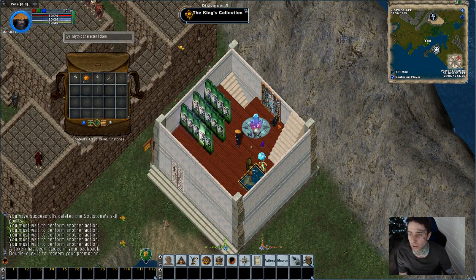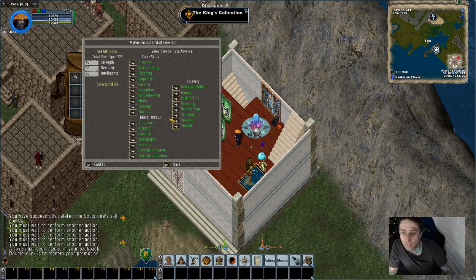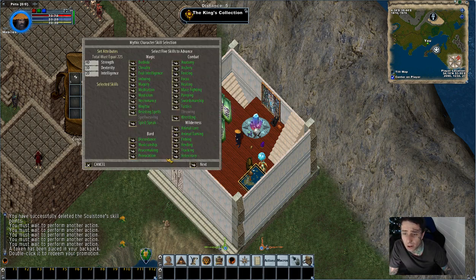So once you click — I'll just show you again. It comes up with this menu, there's a little blue button. Click the blue button and bang — it gives you the ability to choose pretty much nearly every skill. It gives you a total of five skills, each set up to 90. So that's pretty decent, that's pretty much 10% away from GM.